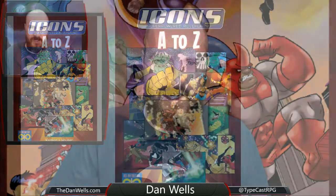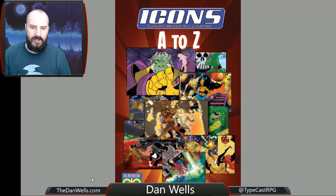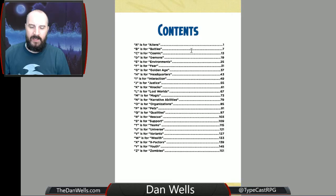And the way it is constructed — let's take a look at it here. This shows us the table of contents. It's just literally the alphabet: Aliens, Battles, Cosmic, Demons, Environments. So let's take a look, for example, at Environments.